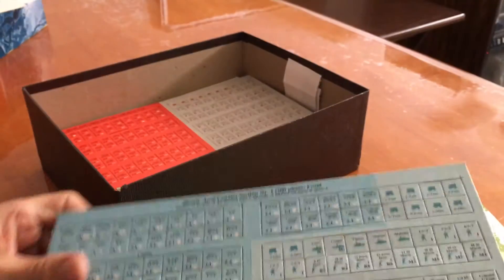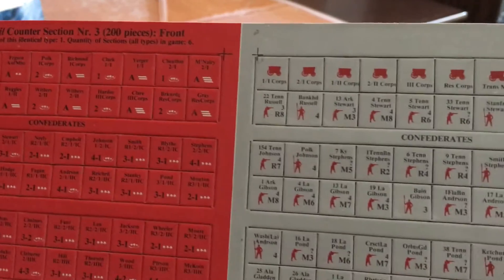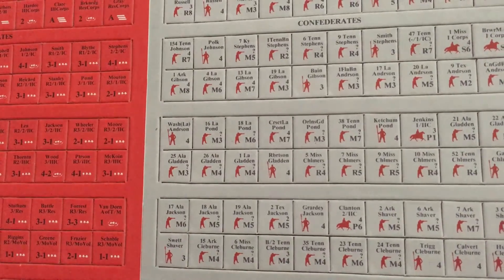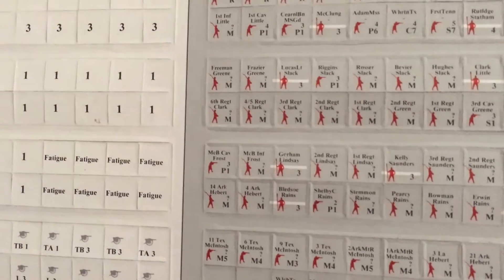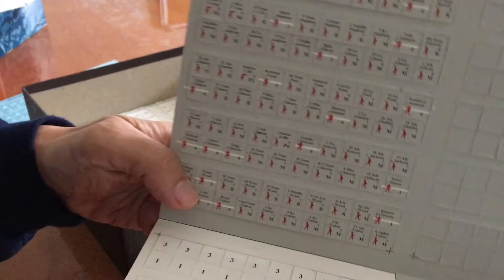Here's a full set of counters. Let's open up the next one — here's the Confederate group on the side. Close-up of the leaders and some of the troops. And let me show the backside since I didn't show it earlier.